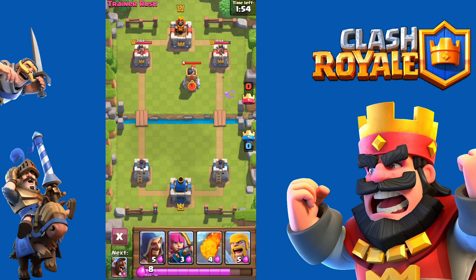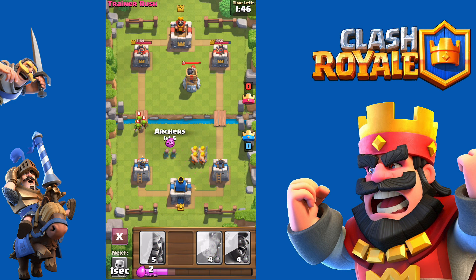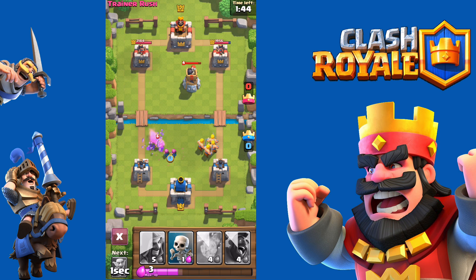You can also notice that the opponent is level 7 and I'm level 6 at the moment, and this means that his towers deal slightly more damage than mine.